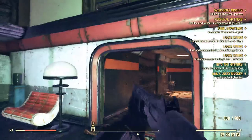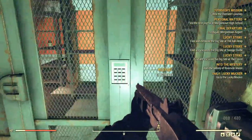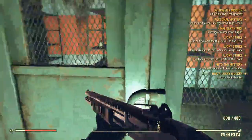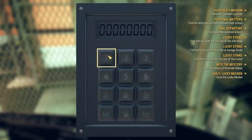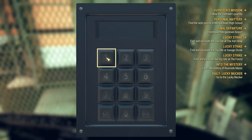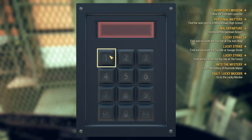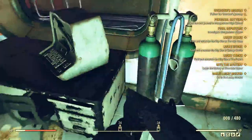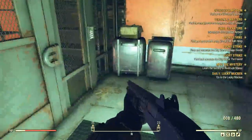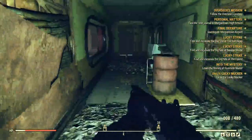Screw it, we're jumping. Easy peasy. There's a keypad here — how many numbers? Six. 277 — the year the bomb fell — and then 31, which is Halloween, since I think it happened on Halloween. I thought it was clever.